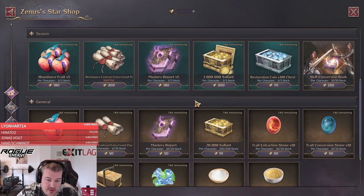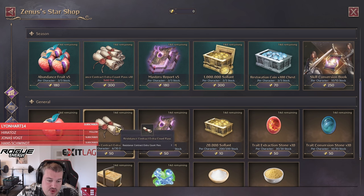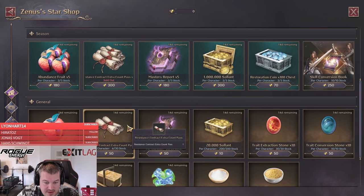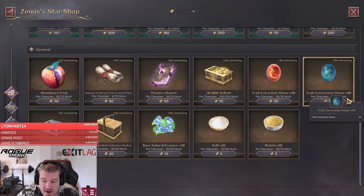The best value is the resistance contracts extra coin pass, which gives you 10 contracts at the price of 30 each. Then afterwards you go to the more expensive one — you buy the extra contract for 50 each — but it's still better to do that as a second priority than anything else.